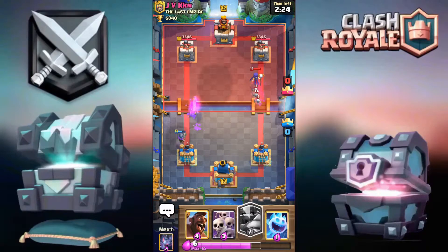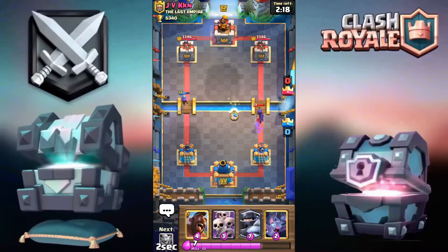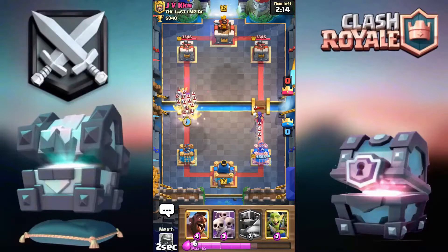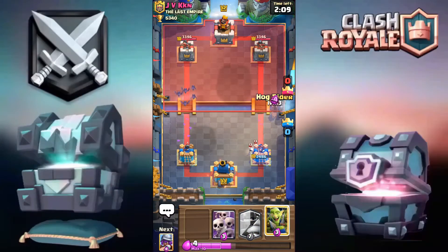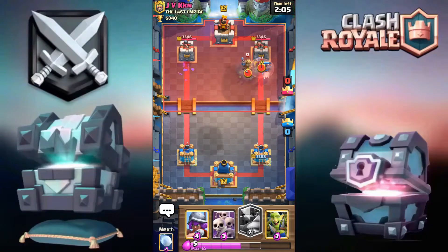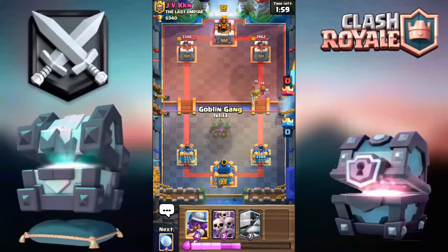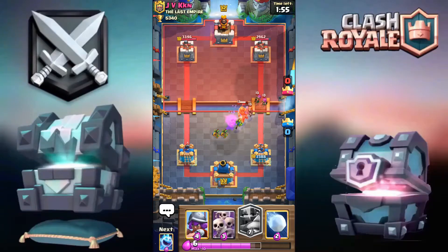I didn't have my Ice Spirit in the cycle. He might have the Hog. Going for Bats — I'm going to take a bit of damage from the Witch, not exactly ideal. I'm going to go for the Goblin Gang and then Mega Knight this right now for some extra value.